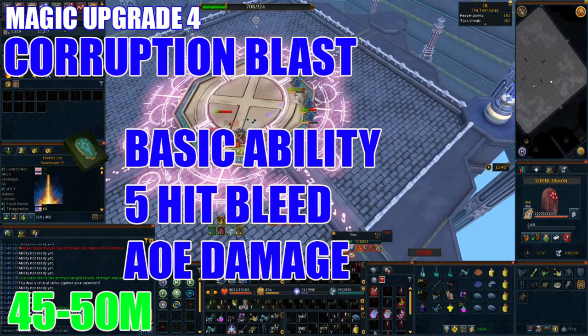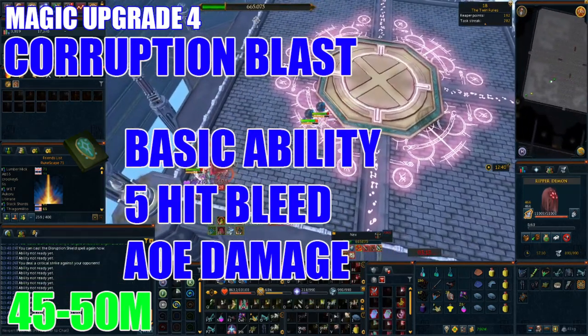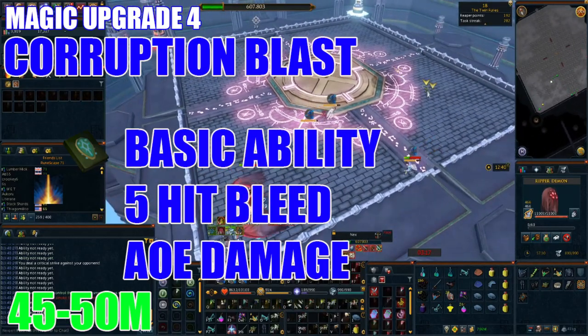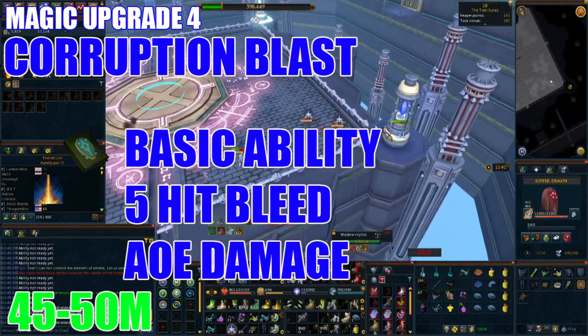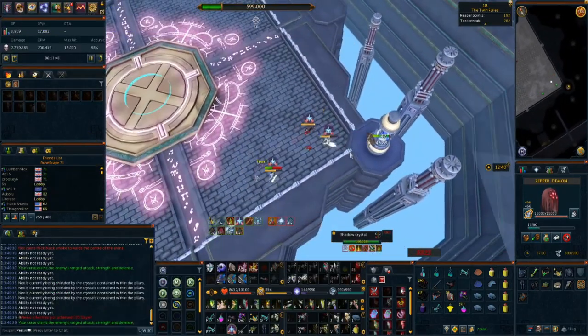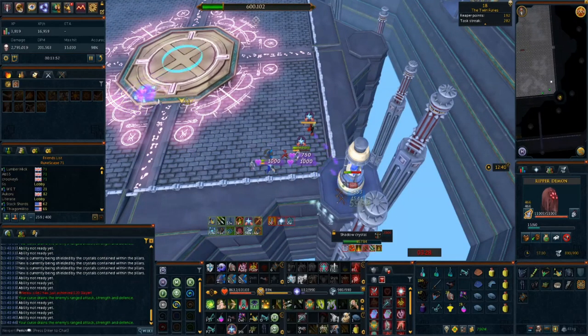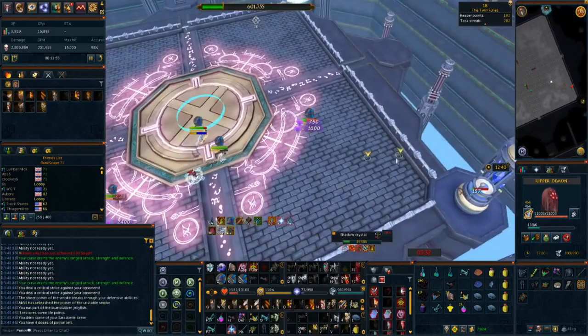Next I'd suggest purchasing a Mage Capability Codex to unlock the Corruption Blast ability. This unlocks a basic ability usable every 15 seconds, applying a 5-hit bleed to opponents that spreads to surrounding enemies in an AoE fashion. Basic abilities are really important for magic as it does not have access to the strong basics that ranged and melee have. This will set you back about 45 to 50 million at current prices and is a must-have for your account.